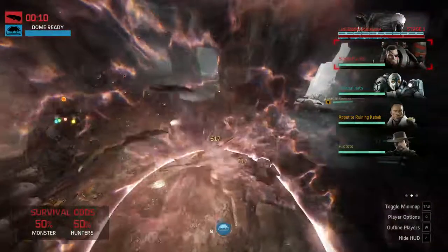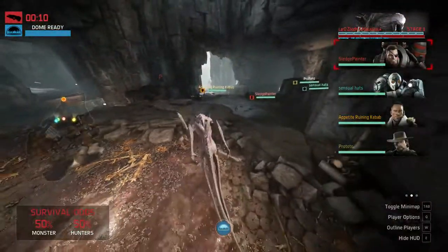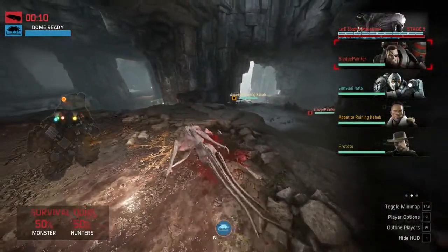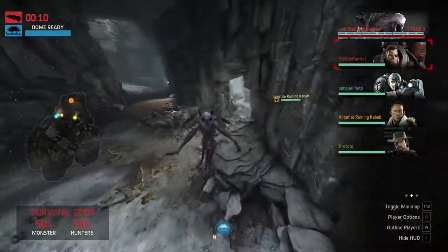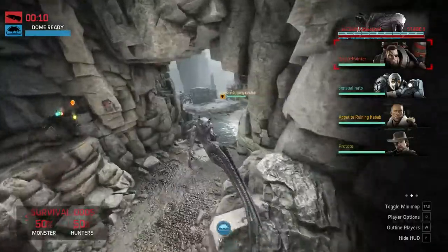He is going to be able to get away because the hunters are not in the right positions. But they should know that he's in the caves, which means immediately you have two people head over to cover these two exits, and then you have someone over here to cover this exit area.